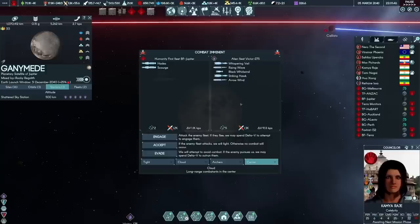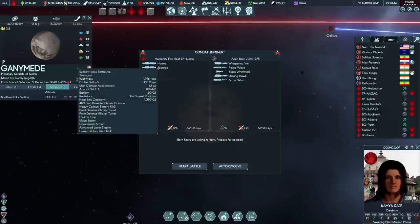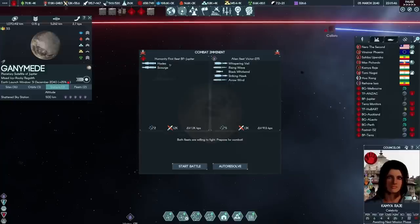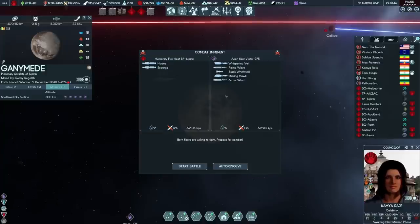Here's an example of a fight that should be close or even favouring the aliens. They have more combat power and more actual firepower, with only 91.5 KPS left. But this is Hades and Scourge — perhaps the most veteran vessels ever launched by humanity. These are the heroes of the Battle of the Jovian system, and they're not running away from a fight. Engage.